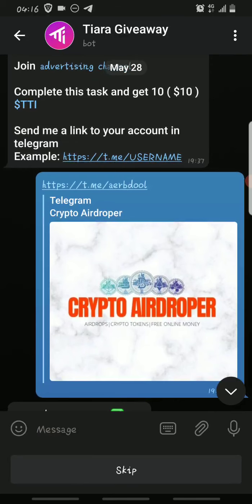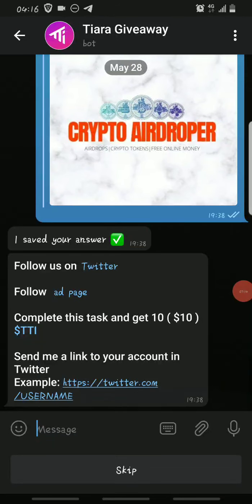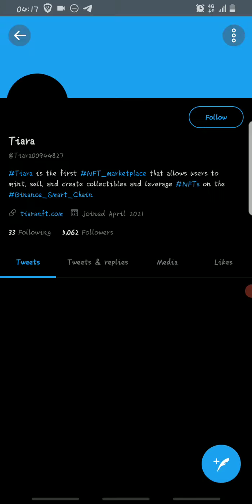Then you provide your Telegram username in this format: make sure it follows the format shown — https://t.me/ — and all you have to do is change the end part to your own username. Then click Submit to submit your answer. The next step is to follow them on Twitter.